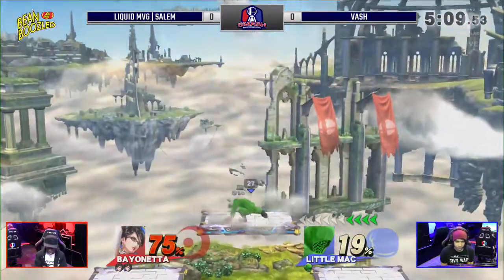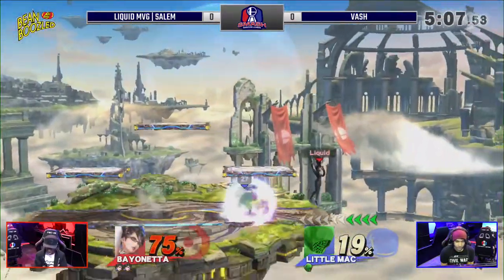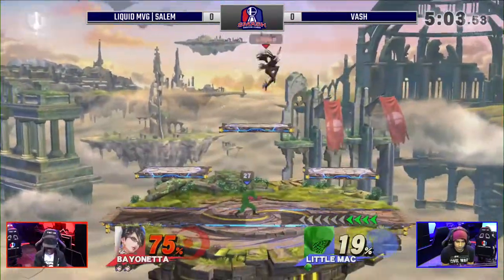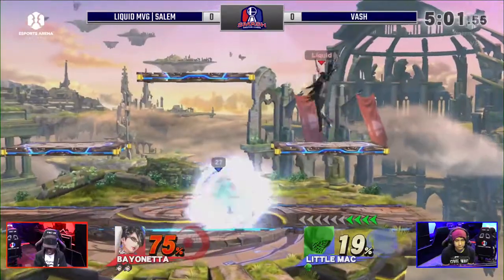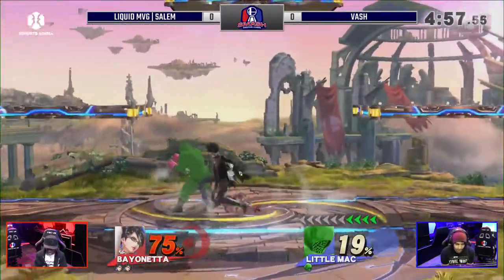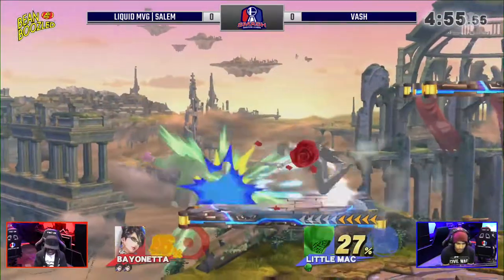Tried to go for a pivot dash attack — there's the up tilt. The up tilt is a really good tool at not only dominating space but leading into other combos. It's the up tilt and down tilt, both of them are very good. You can't just be pushing buttons against Bayonetta. Tries to go for a heavy read — nice timing from Salem just to avoid that with a nice roll.